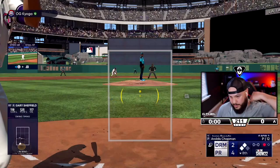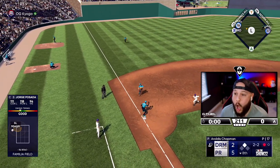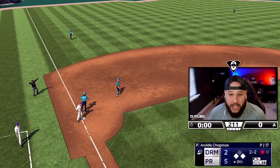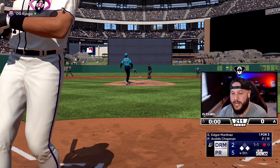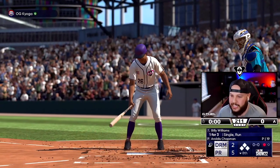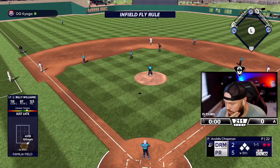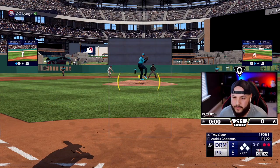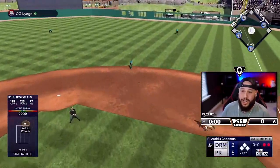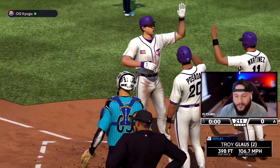Posada scores two with an RBI single! Just like we drew it up — runner advances to third with only one out. Hit by pitch to Edgar loads the bases. That was the worst unproductive out in the history of unproductive outs — we didn't advance a runner, but at least it wasn't a double play. Troy Gloss gets one more chance. Troy Gloss! Player of the game — and that's a grand salami! He made all the plays at short and now his second home run, six RBIs in this game for Troy Gloss.